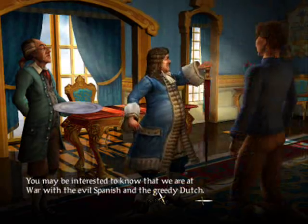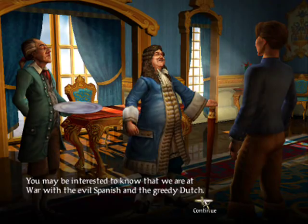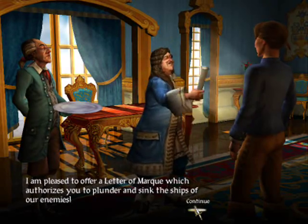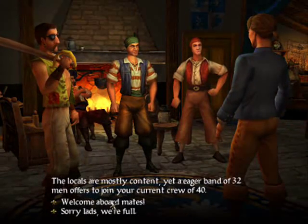In the tavern, you can hear gossip about the location of merchant ships and pirates you may want to sink. You can also recruit locals to add to your crew, as shown in a second, and buy helpful items from a mysterious traveler.